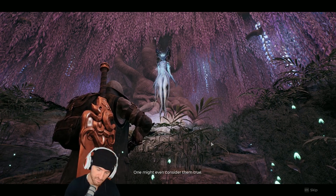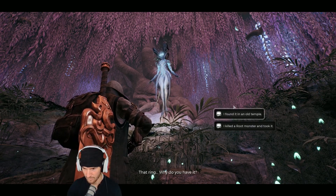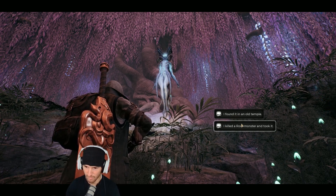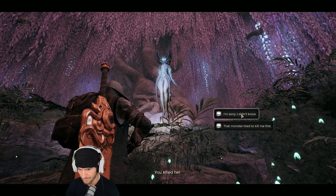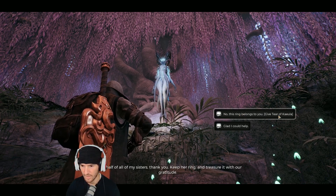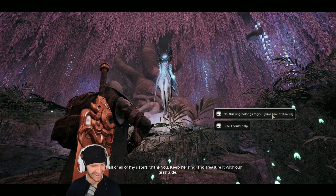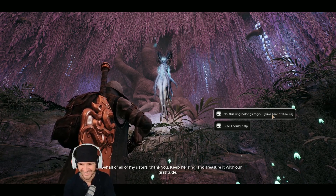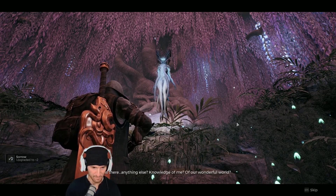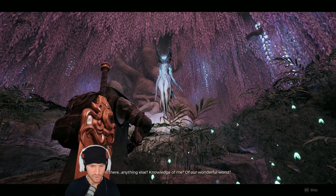This must be the story that cues up if you have the ring. There it is — she asks why you have it, and I say I found an old temple, killed the root monster, and took it. She says 'you killed her' — and then you give the Tear of Kaeula. Boom — Sorrow acquired!